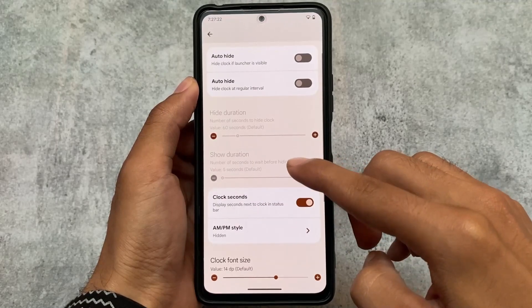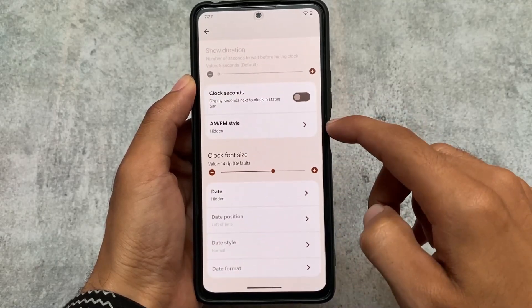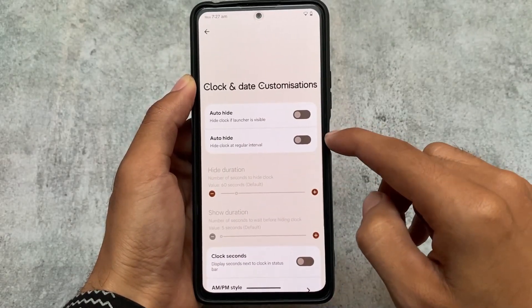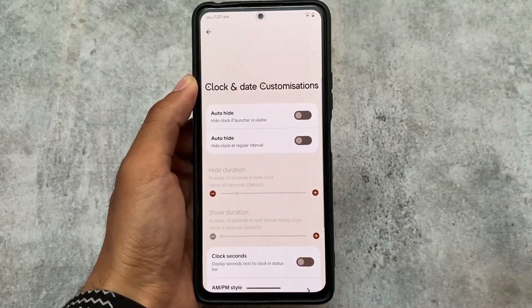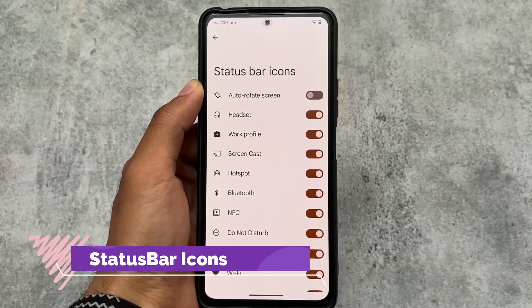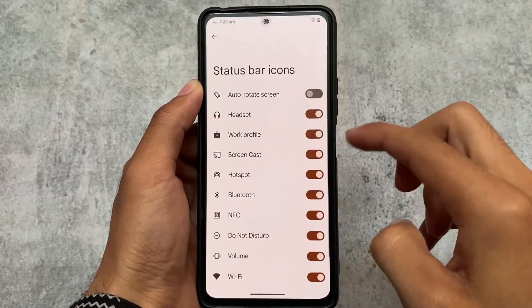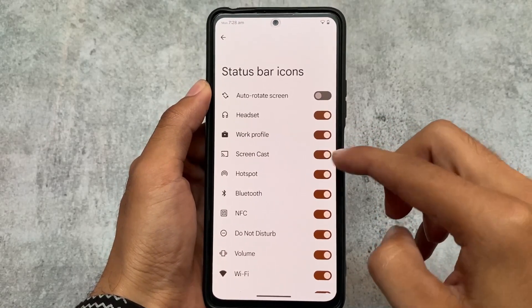Project Elixir is a good customization-based custom ROM and it's improving. Comparing it with previous versions, these new versions based on Android 13 have changed a lot. In this new version we also have the System UI Tuner, which means status bar icon customizations are available. You can enable or disable certain icons, which is quite useful.